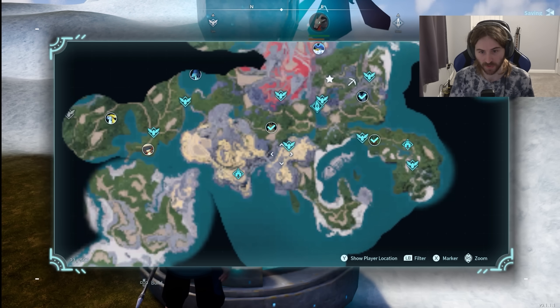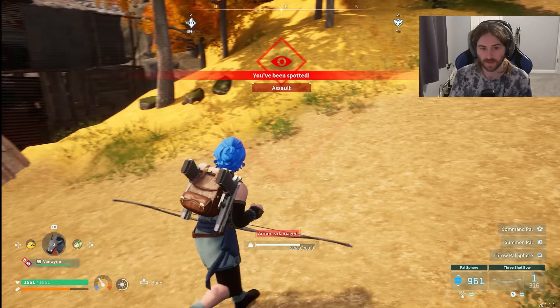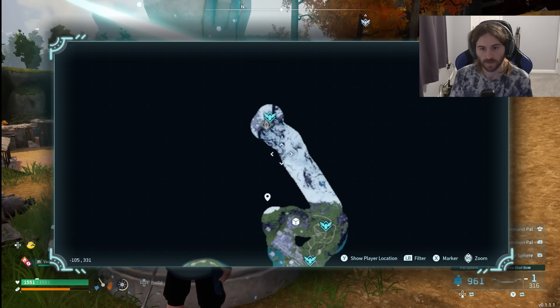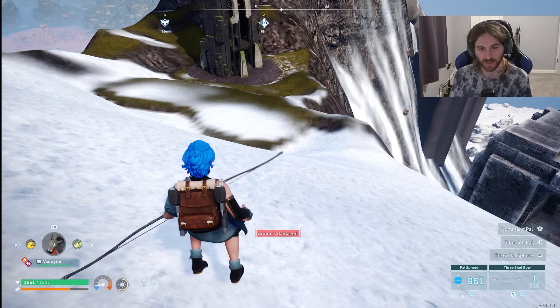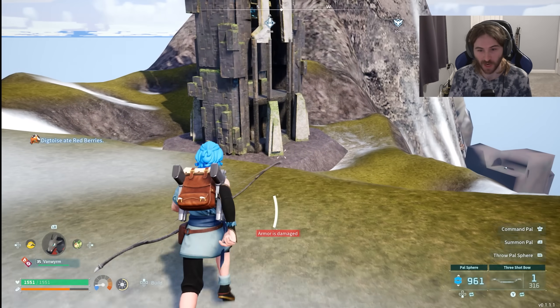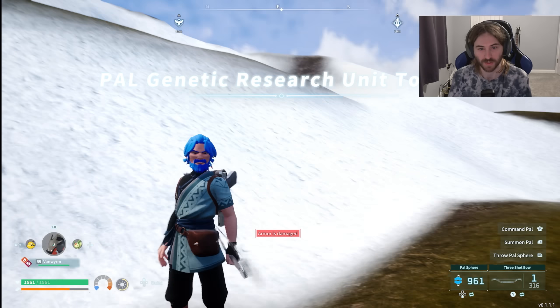Fast travel to Small Settlement, go ahead and get wanted, and then fast travel again all the way up here. These guards should still be following us - they are! So let's go ahead and go down here to face the boss and capture the boss - you know how we do - with a common pal sphere.